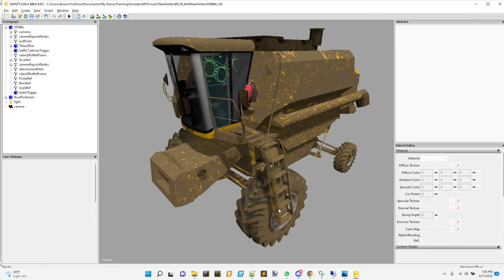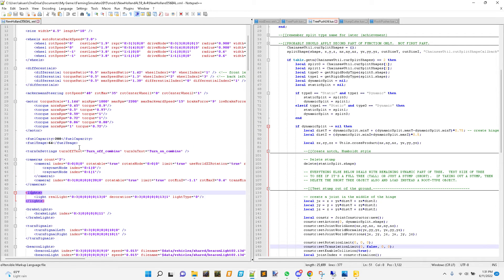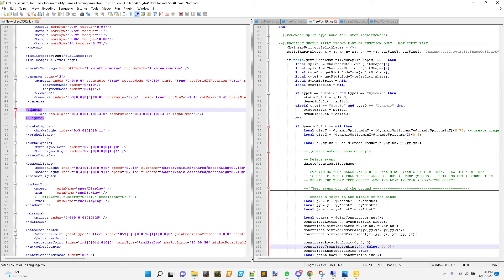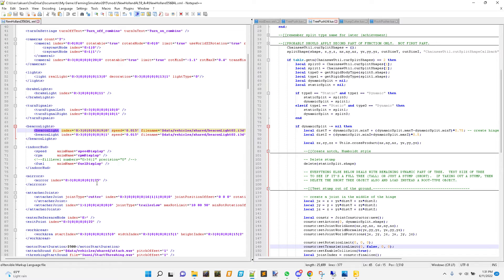The first thing to do is find this in the XML file. Let's see - there are lights here, regular lights, brake lights, turn signals, beacon lights. It appears most of them are at index zero-three. There are various locations, so I think that means on our model we have the beacons at different spots.